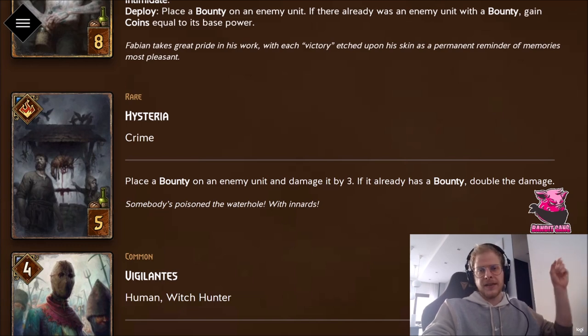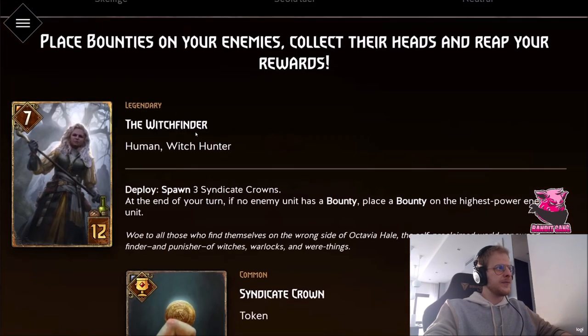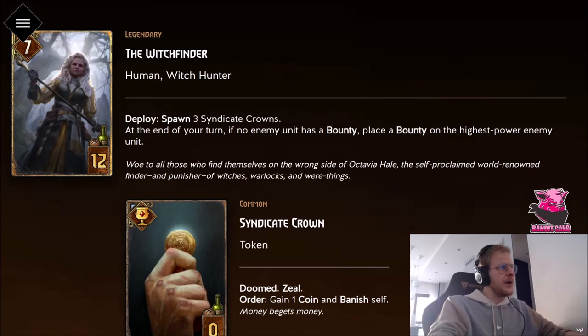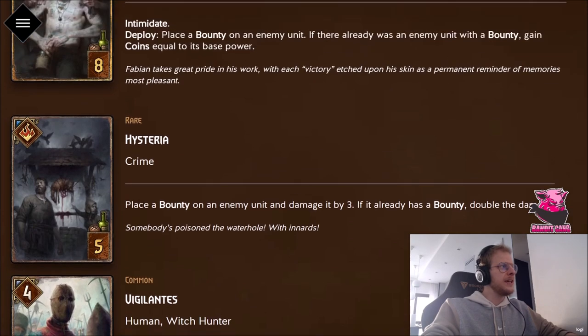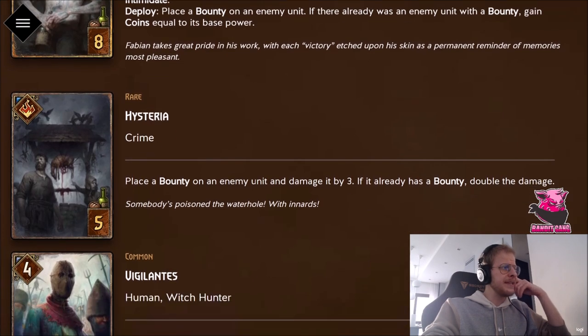We've already seen Witch Finder, which I think is an alright card that may see play even outside of Bounty, and we've seen Vigilantes which I think won't see much play. Now we have Hysteria — I'm trying to go by rarity. Hysteria reads: place a bounty on an enemy unit, damage by three; if it already has a bounty, double the damage.